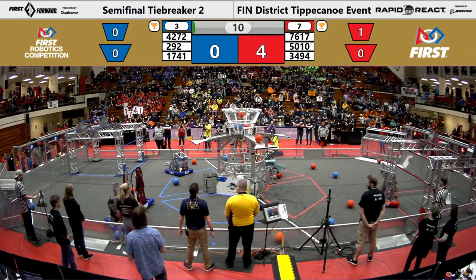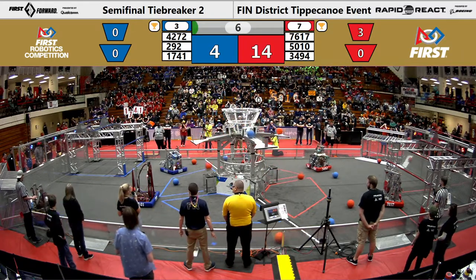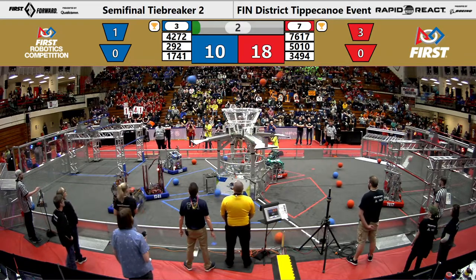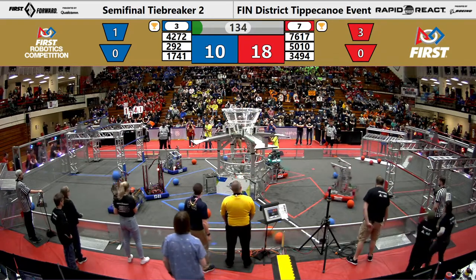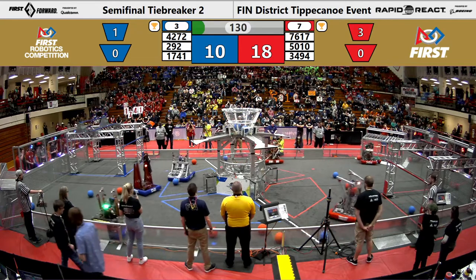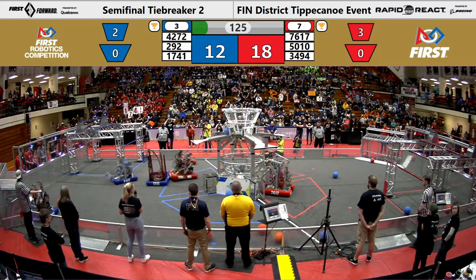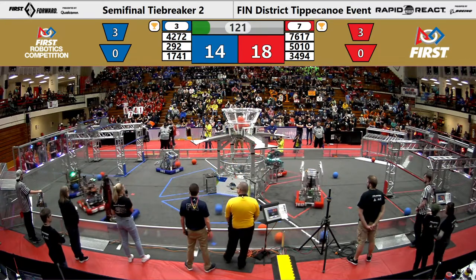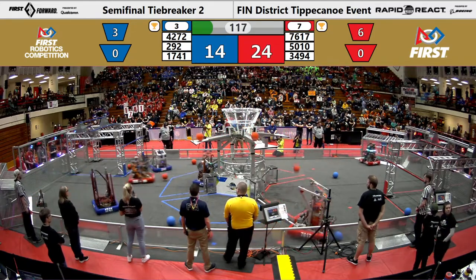Immediately each alliance gets two into the upper hub, followed by two more red cargo into the upper hub, courtesy of the Quadrangles. A human player ball just barely bounced out of that upper hub. Panther Tech comes in with two more blue cargo into the upper hub. Robo Blazers adds two red cargo, and Quadrangles adds another red cargo for the Red Alliance.